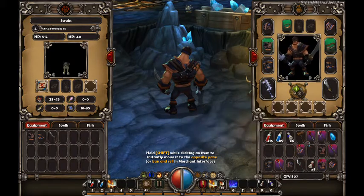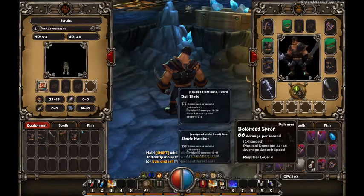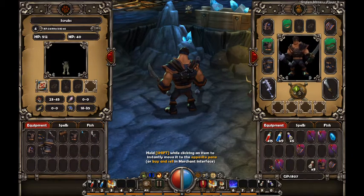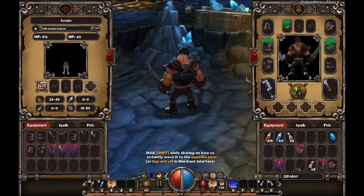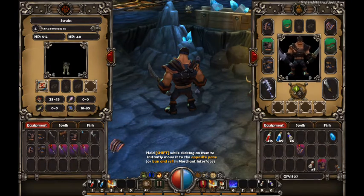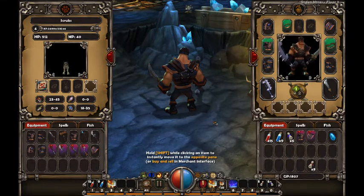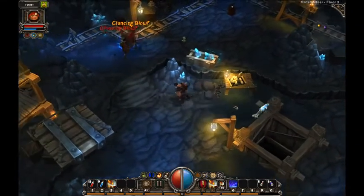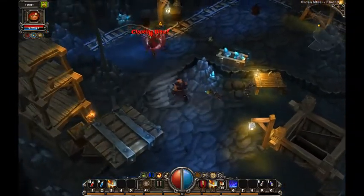Let's go ahead and hold shift and move all this stuff over. Do we want this? Nope. We'll switch out the leather gloves. Don't want that, don't want that, don't want that. Let's go ahead and switch out these shoulder pads. I can't, for whatever reason, identify those. That's okay for now. Let's go ahead and send him back out to sell more stuff. The foreman's table is right here. Town portal scroll. Let's go help Brink and kill these Rattlins.